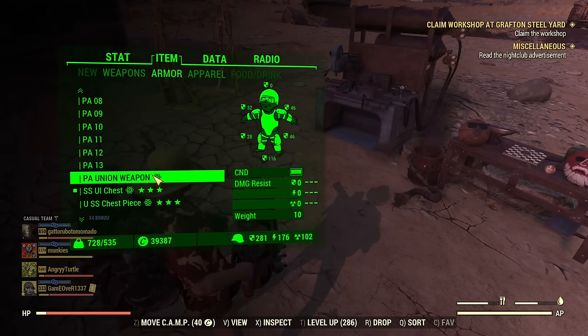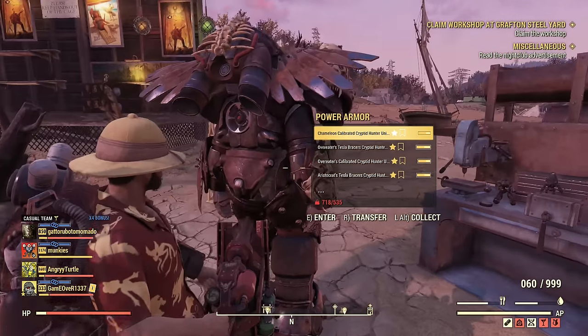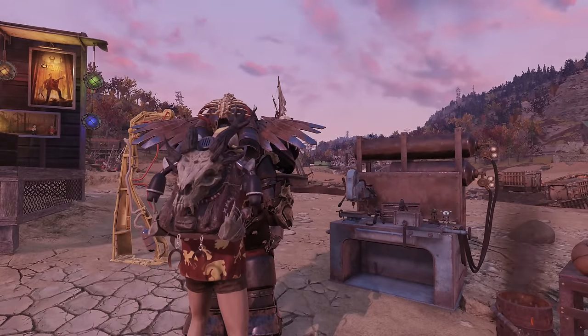For armor, I have Union Power Armor with the latest season paint, jetpack, helmet — everything.